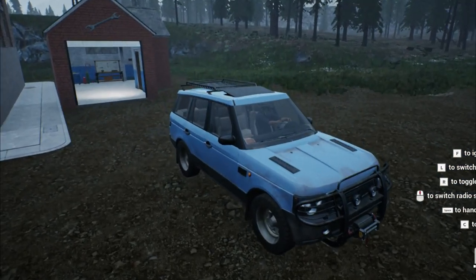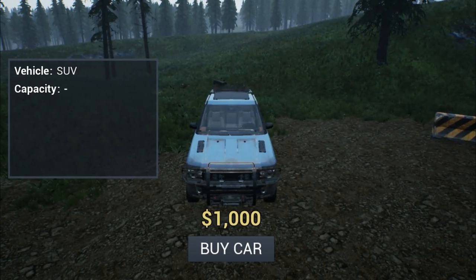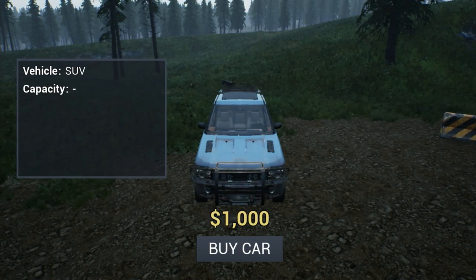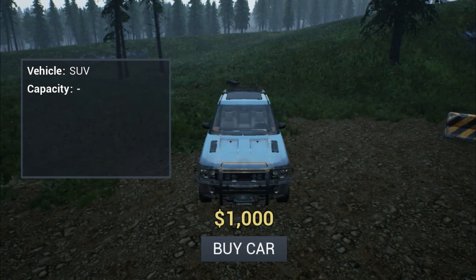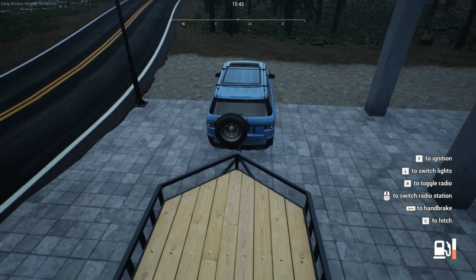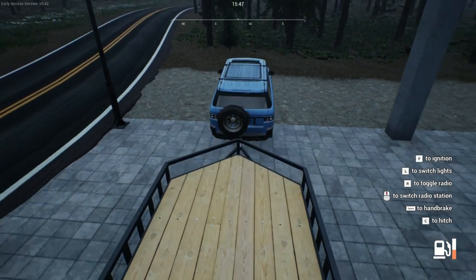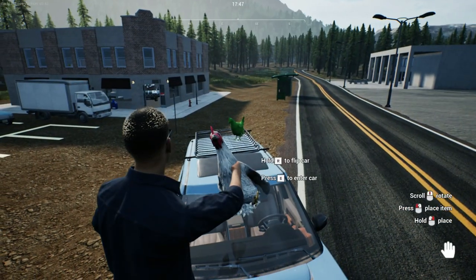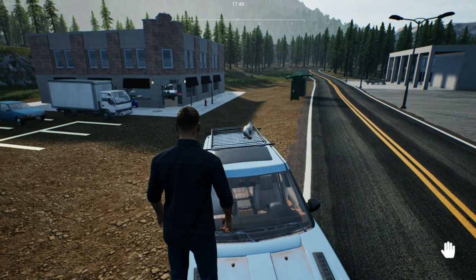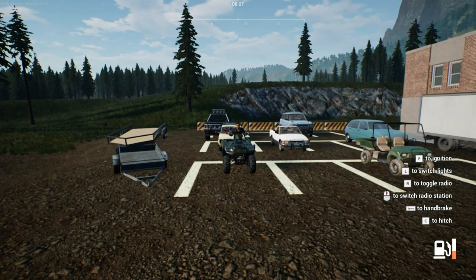To close out our list we have none other than the SUV. Although it's one of the larger vehicles, it does not have the capacity to hold pigs or cows. It's gonna cost you $1,000 to purchase. The SUV can be hitched to any trailer, however it cannot fit on the car trailer. It also has a roof rack, so you can throw all your chickens on there.